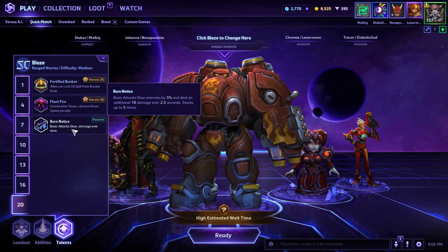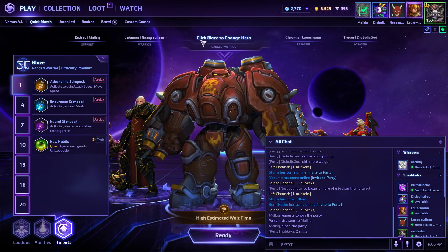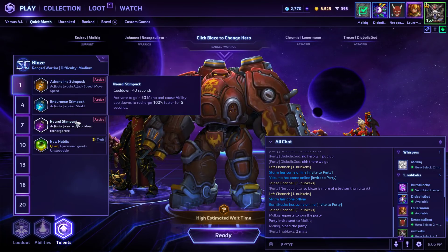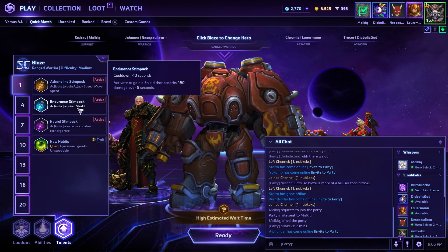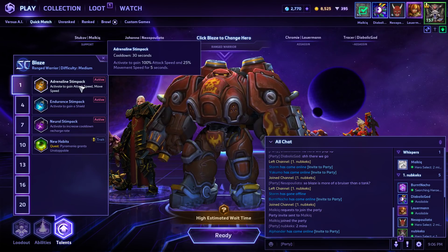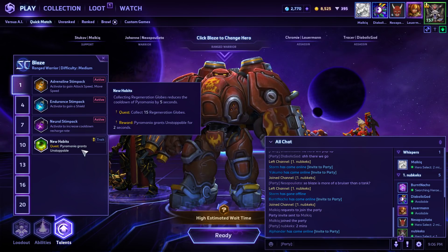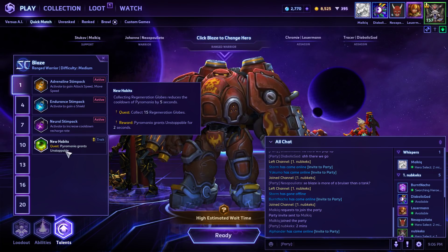Burn Notice could also be good — doing more damage over time. To quickly cover level 1: you've also got Endurance Stimpak which gives you a big shield, not too bad. Or Adrenaline Stimpak gives attack speed and movement speed — seems a little underwhelming in my opinion, his basic attacks are pretty fast anyway. New Habits looks pretty interesting — collecting regen globes reduces the cooldown of Pyromania, makes you better at laning, and once you've collected 15 you get Unstoppable for two seconds. That could be very important in certain games.